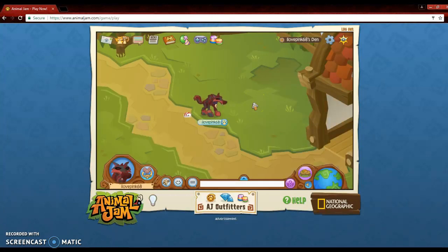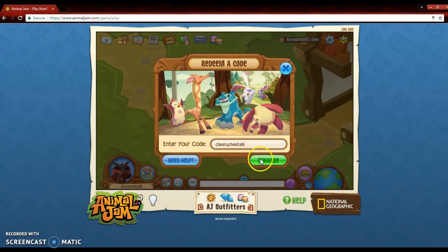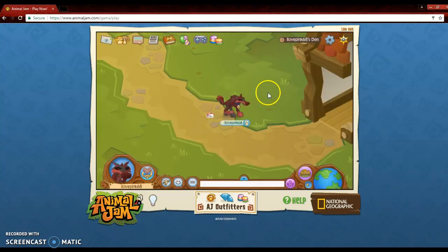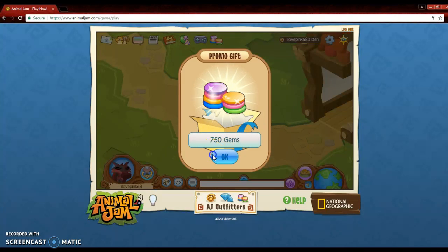And the next one is Billy Goat. Every single one of these gives you a Play Wild gift, so make sure to log in to Play Wild to get those gifts. Next one is Cheery Cheetah, which gives you 750 gems. And then Billy Goat — B-I-L-L-Y-G-O-A-T — press Continue, which gives you 750 gems.